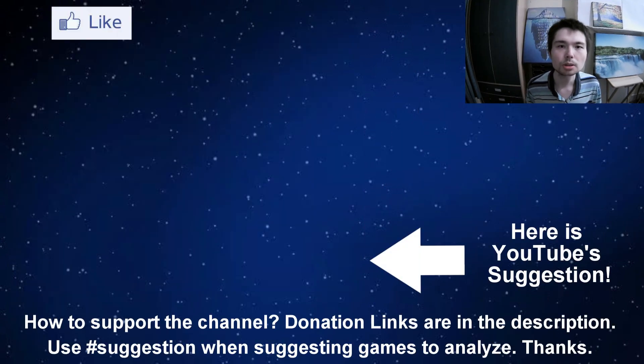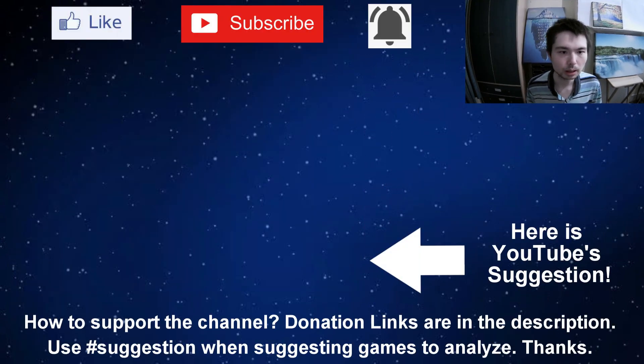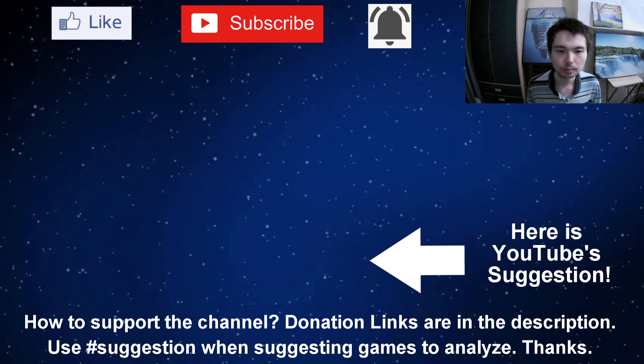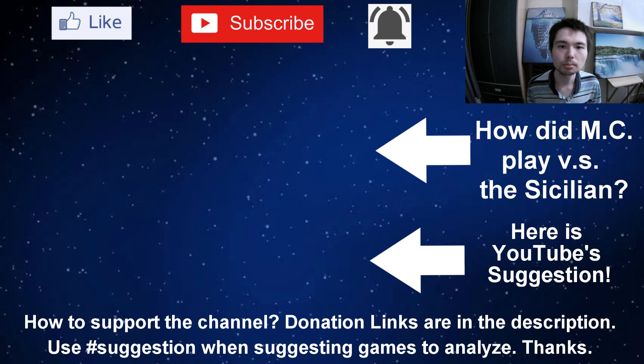Here's YouTube's suggestion for what to watch next. But if you don't like their selection, you might prefer: Alireza Firouzja beats Magnus Carlsen in 29 seconds — this was a bullet game. Or if you don't like that choice, you might like: How did Magnus Carlsen play against the Sicilian at the World Cup? Thanks for watching.